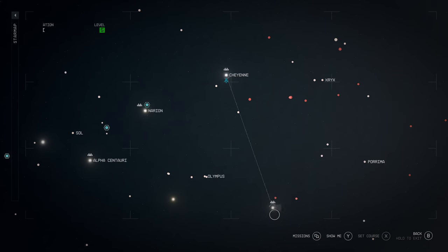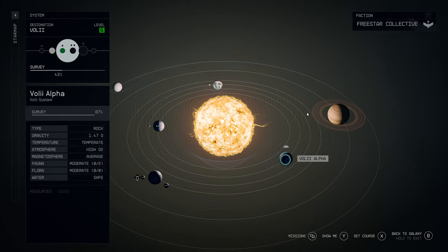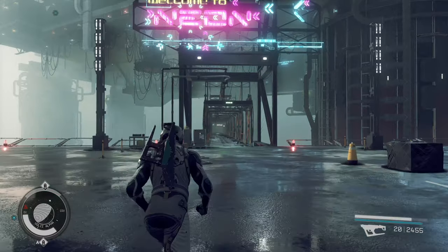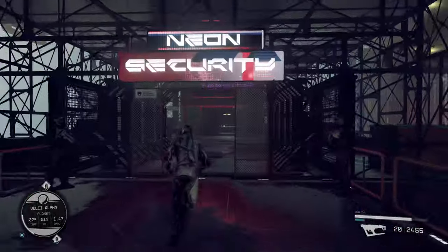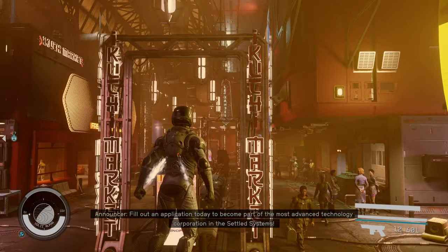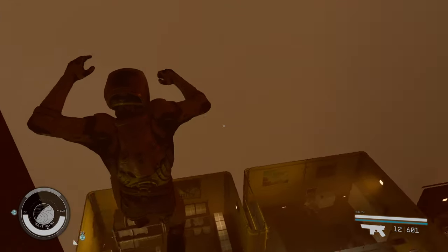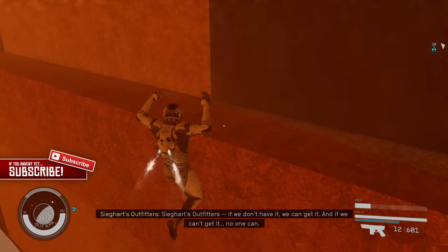Moving on to the final set of glitch vendor chests. You want to head over to the Voli system where there's a planet called Voli Alpha. On this planet there's a city named Neon — just go ahead and land there. When you land on Neon go through the bridge, take the elevator up into the actual city. Once inside Neon head toward the Trade Authority building. In front of this building there's a sign — jump on top of it and make your way across onto the roof of the Trade Authority building. You'll notice a missing barrier which lets you go outside of Neon and access an extra five chests. You'll definitely need your boost pack training fully maxed out. There are two chests in this direction so just follow the path I take.